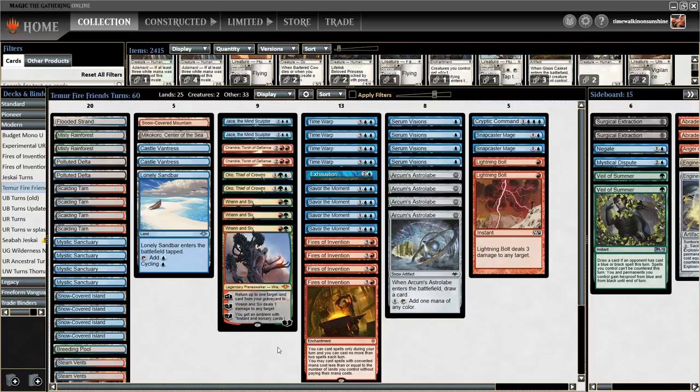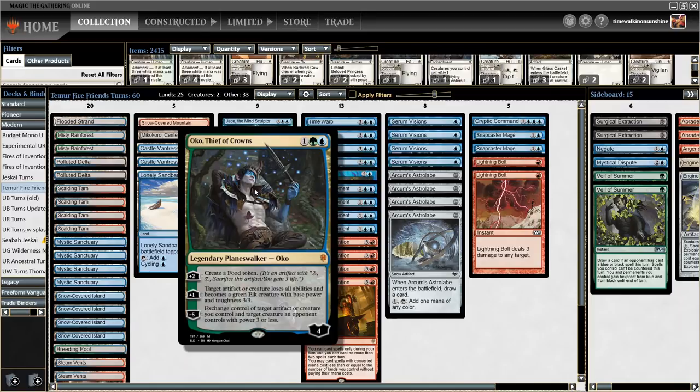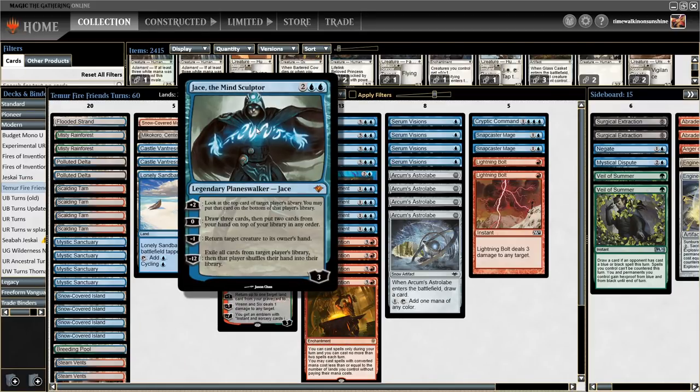Hi, I'm Daniel Wong, and today we're going to be playing a deck I'm calling Temur Super Friends Turns. Like any good Super Friends deck, this one is built around a core of very powerful Planeswalkers. We have nine Planeswalker cards here, split between three Ral and Six, two Oko Thief of Crowns, two Chandra Torch of Defiance, and two Jace the Mind Sculptor.